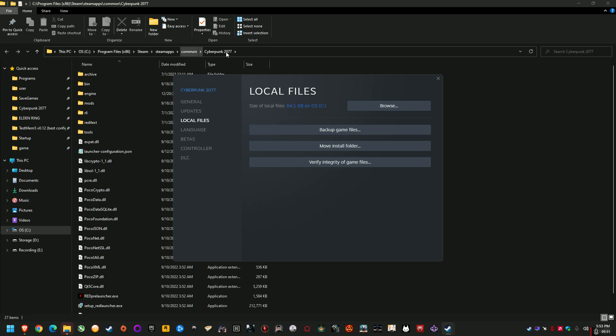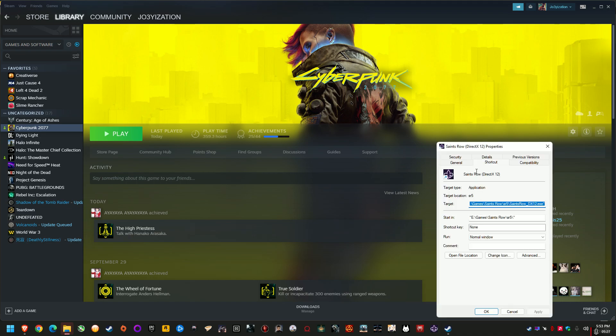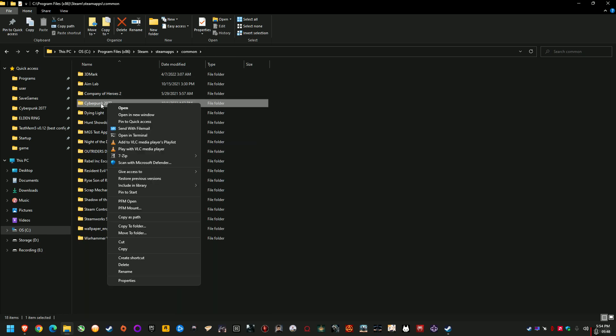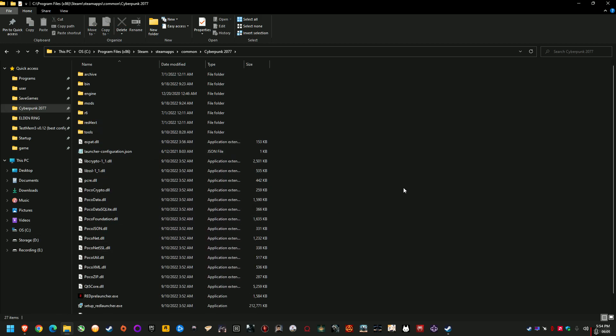Now that you know how to find it, find your main directory and then go one step back. Right-click the Cyberpunk 2077 folder itself and click 'Pin to Quick Access'. What that does is it lets you easily get into the main folder whenever you're installing mods, which comes in very handy. As you can see on the left under Quick Access, I can just click Cyberpunk 2077 and I'm in my root directory of the game where I might have a mod file ready to install. That's just for ease of access.